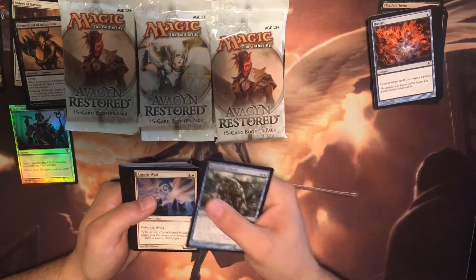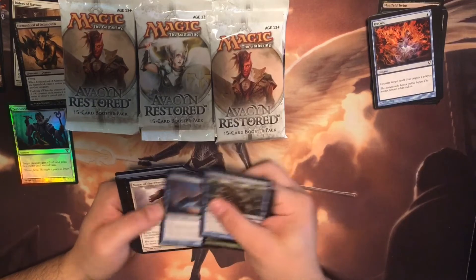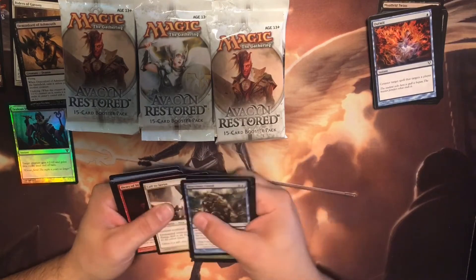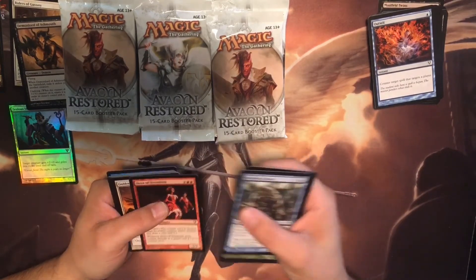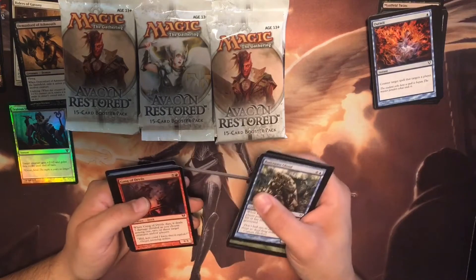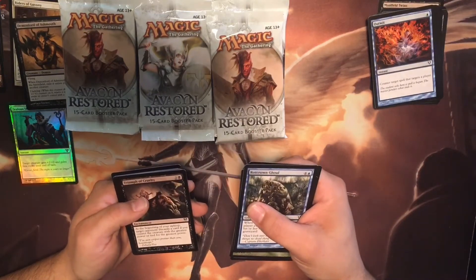Rot Crown Ghoul, Angelic Wall, Natural End, Mist Raven. Another Voice of Provinces, Necrobite, Sheltering Ward, Call to Serve. Heirs of Stormkirk — I actually really like that one. I know it's only a common, but I really, really like that one. Gold Knight Commander, Gang of Devils, Triumph of Cruelty.